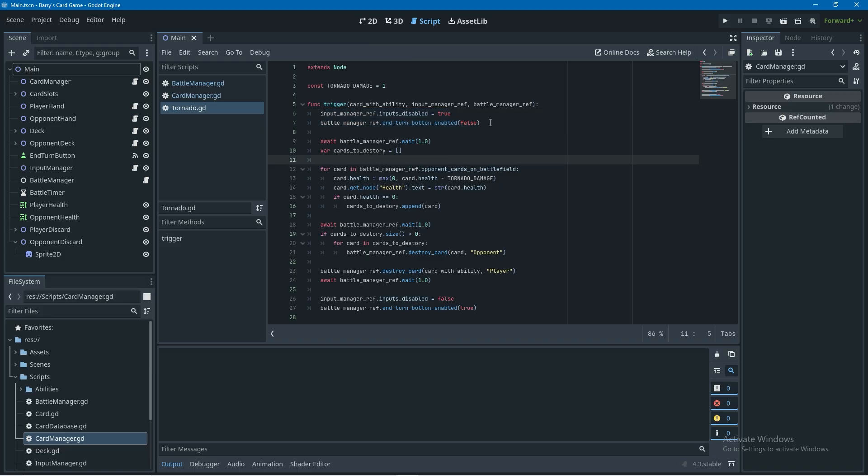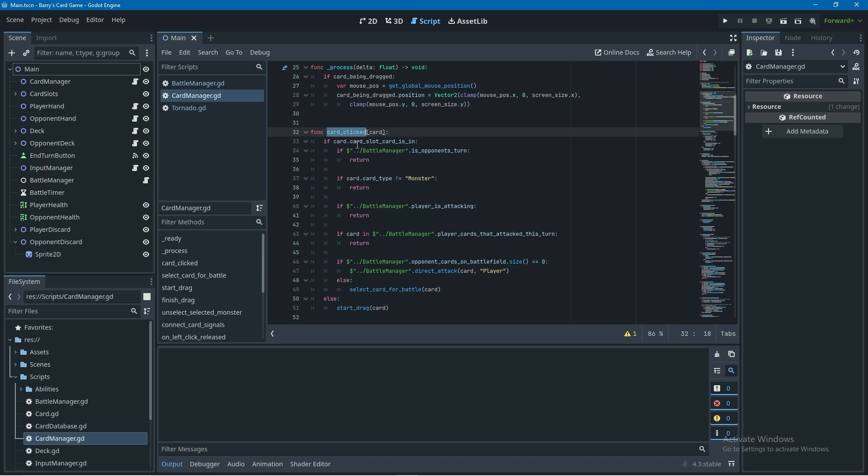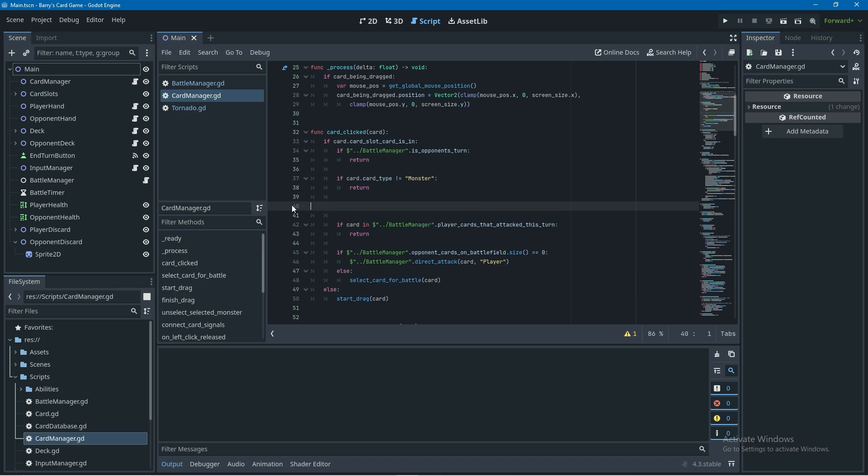To get started - in the last video, in the tornado script we added two lines to disable inputs and also disable the end turn button while the ability is activating. If we open up the card manager script in the card clicked function, we have a line saying 'play if player is attacking' which is a boolean in the battle manager. The new way that we're disabling inputs in the tornado script makes player is attacking irrelevant, so we can just get rid of this line.